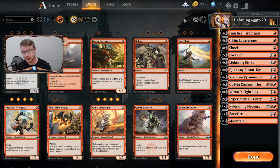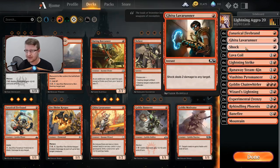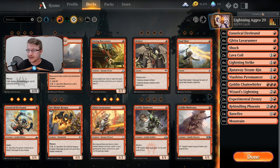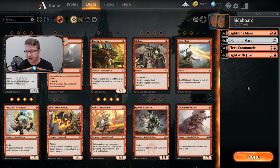Goblin Chain Whirler — in my personal opinion I would not run four of, but in this version they have four. We're also running Shock. We're running 22 lands. I'd like to point out that if you're playing the MTG Arena version, I'm going to recommend not having this many mountains — but we'll get to that in the recommendations section later.